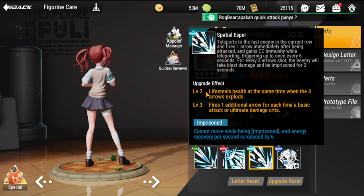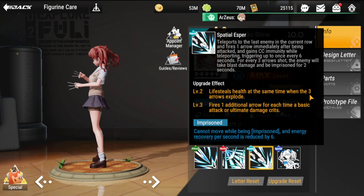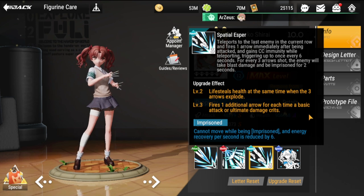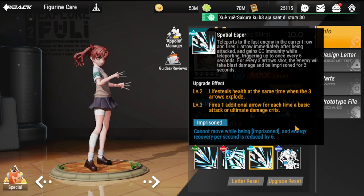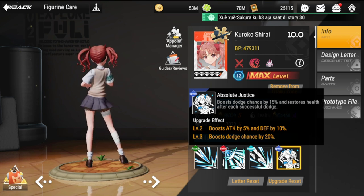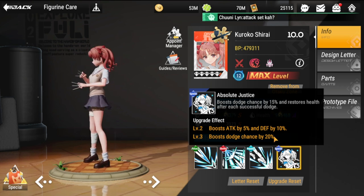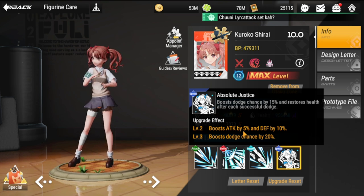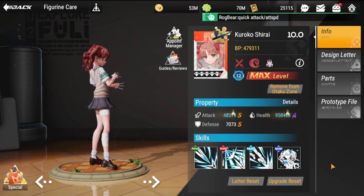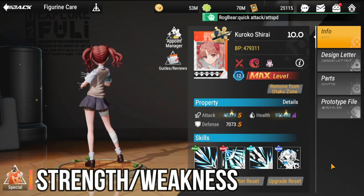The level two passive upgrade adds life steal when the three arrows explode, and level three adds an additional arrow each time a basic attack or ultimate damage crits. Her special skill, 'Absolute Justice,' boosts dodge chance by 15% and restores health after each successful dodge, boosts attack by 5%, M. Defense by 10%, and dodge chance by 20%.